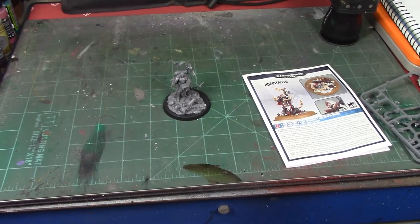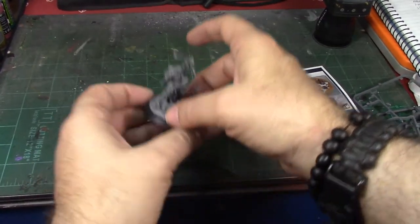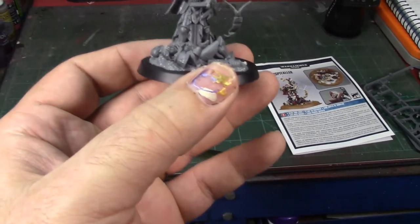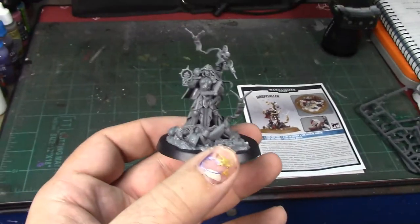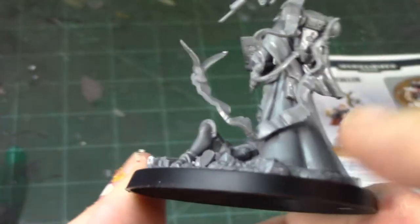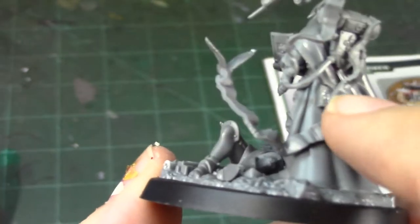All right brush monkeys, we're back and we have the Sisters of Battle Hospitaller all assembled. This is a pretty impressive miniature — oh my god, that took me a few hours to get all that cleaned up and glued in. There are still some parts I'm waiting for the glue to set, like this wrist and this banner that attaches onto the back.